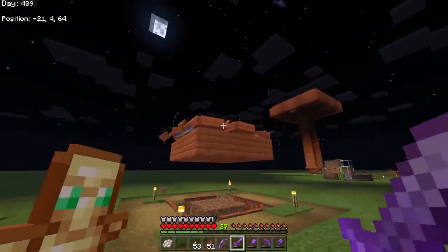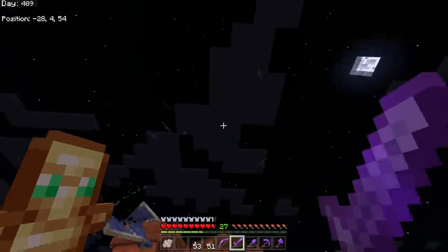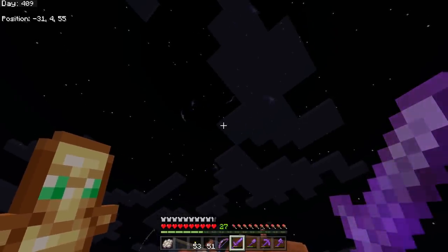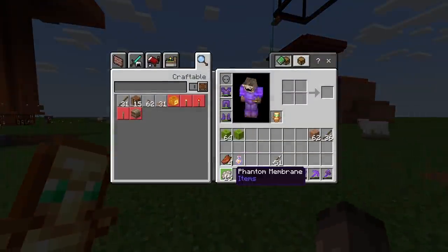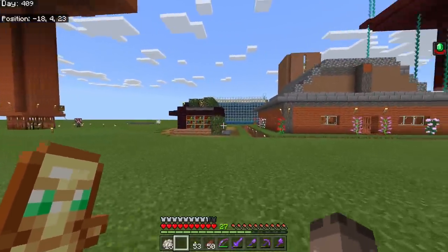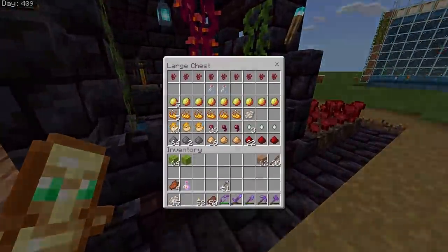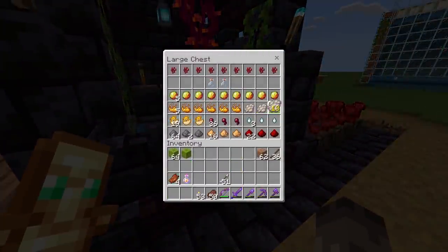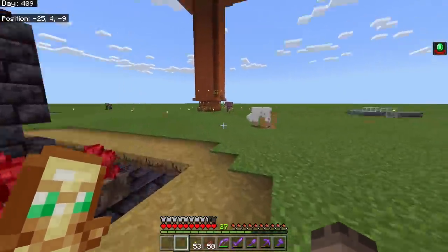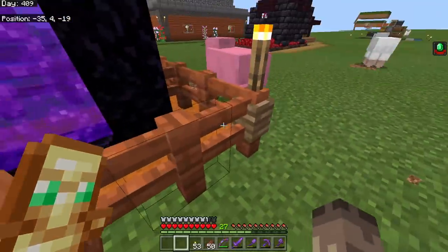I was in the nether quite a lot doing silk touch mining for gold. A lot of phantoms were spawning so I decided to capture them all in my boats. I don't think I've ever seen 11 phantoms at once before - pretty crazy. We got 15 phantom membranes, which I can use for slow falling potions, or to repair an elytra.